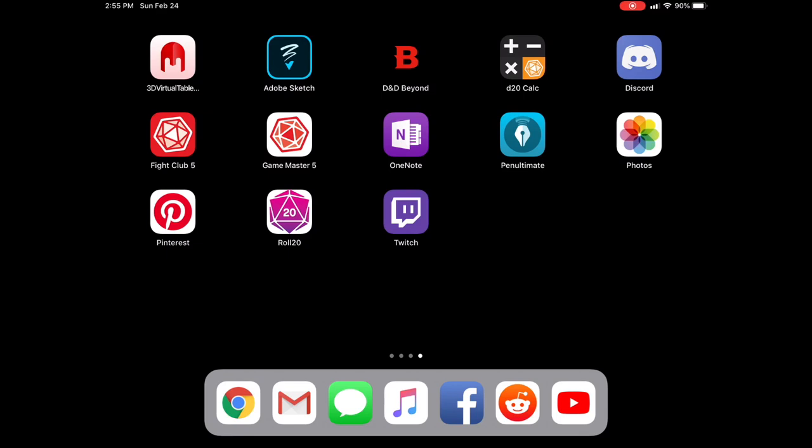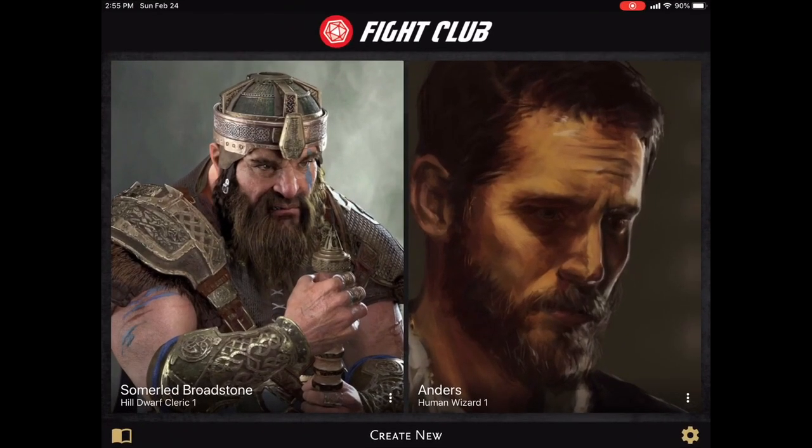Fight Club 5 from Lions Den is a character management application for 5th edition Dungeons & Dragons. It is available for iOS and Android devices and it works well on both phones and tablets. In this series I will be using Fight Club 5 version 3.0 on an Apple iPad. Fight Club 5 is a free download from the Apple App Store but you are limited to a single character and presented with a small banner advertisement at the bottom of the screen. A $2.99 in-app purchase removes the ad and the character limit.